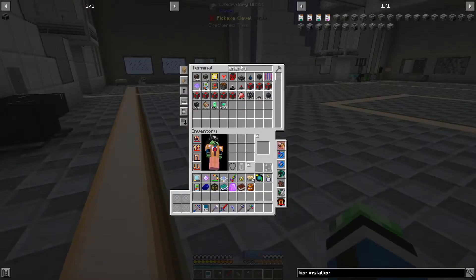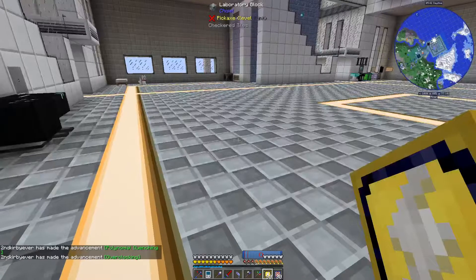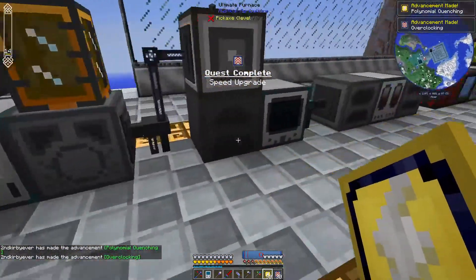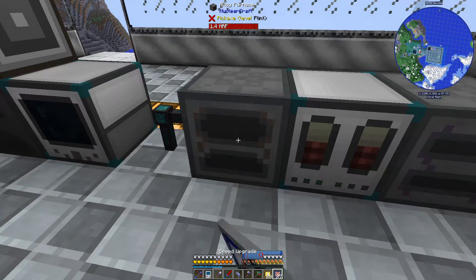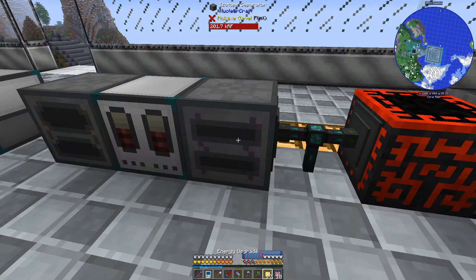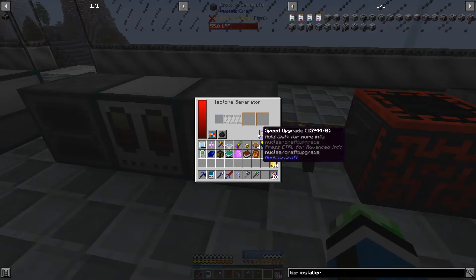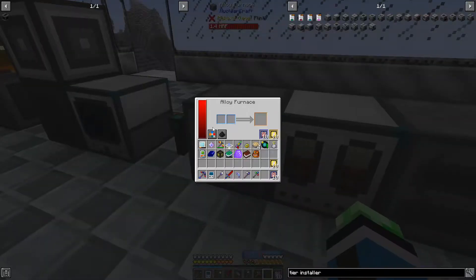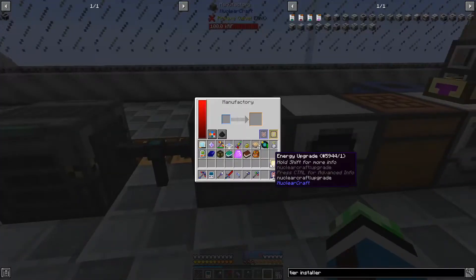How are my upgrades doing? Energy is done, speed's done - perfect. The fluid infuser is fast enough. I didn't even know I could right-click this with these. How much power is this using? 11,000 RF per tick - that's a lot. But do I regret it? Not really.